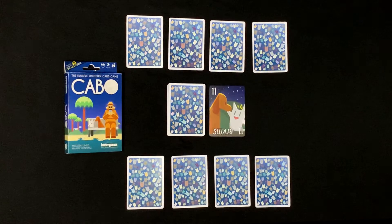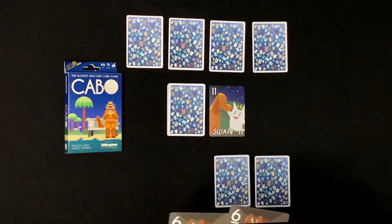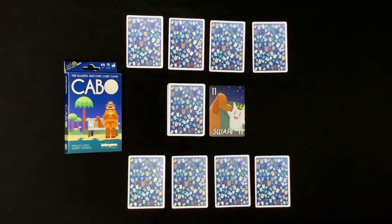As this player, I'm going to look at these first two cards. I look at them and I see I have a pair of sixes. I have no idea what these other two cards are. The other player is going to do the same thing.